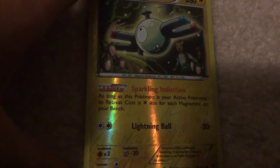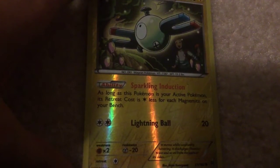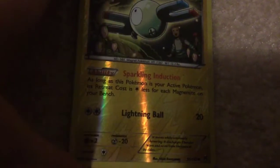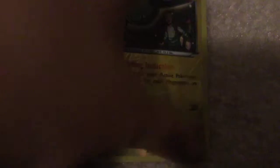Let's move on to the Electric types. Magnemite - Ability: Sparkling Induction. As long as this Pokemon is your active Pokemon, its retreat cost is reduced for each Magnemite on your bench. Lightning Ball - 20 damage.